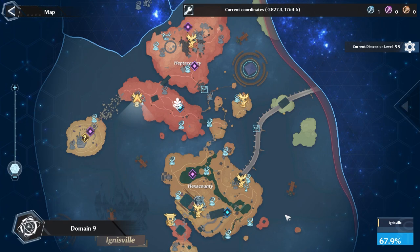Besides that, I recommend focusing on exploring Domain 9 — go around and collect all the energy since most of it resets next week. Try to get all the world exploration points as soon as you can so you can level up all your statues in the proper order. Hopefully you enjoyed this and found it helpful — I'll talk with you guys later.